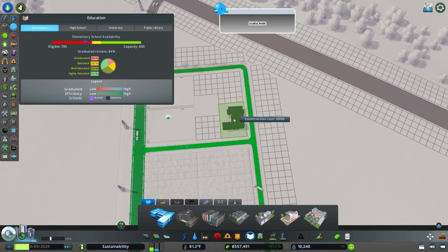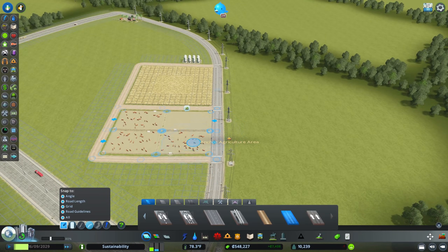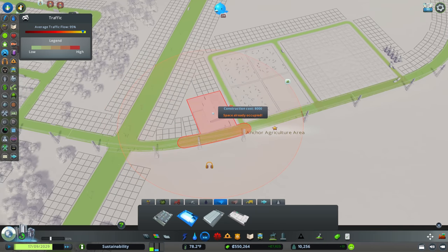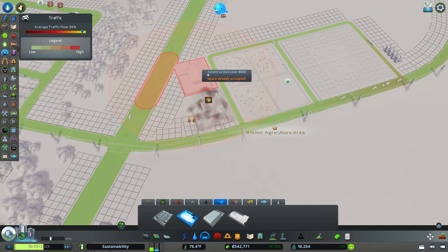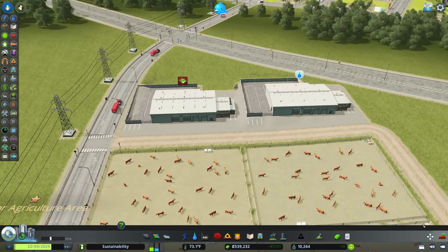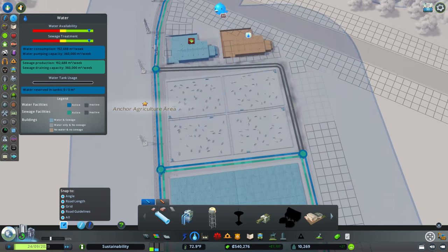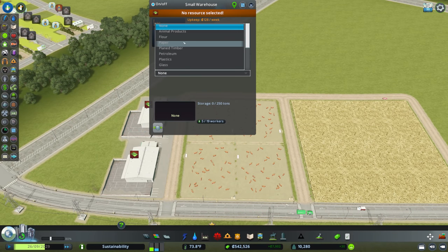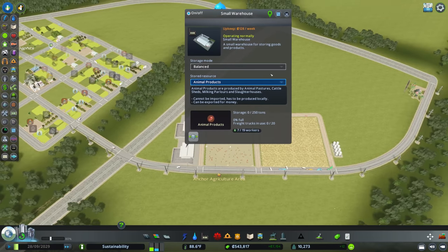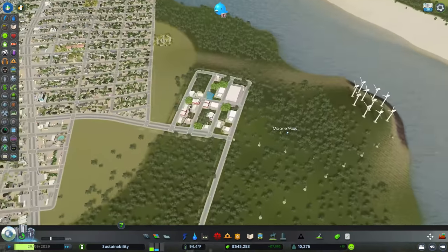We've got a nice little industry here. We're going to need a place to put our animal products, which goes in a warehouse. We'll open up a small warehouse here just for the animal products. I need to remember we have Move It - it just opens up so many possibilities. That's a good reminder that we didn't set things correctly for all of our warehouses in the previous episode, so we need to fix that. We've got ore zoned, farming, ore, and this should be forestry.